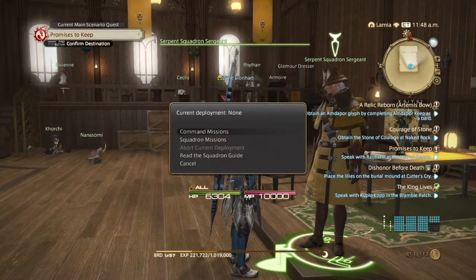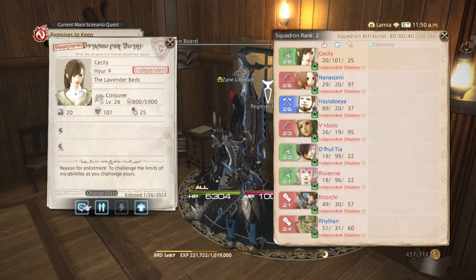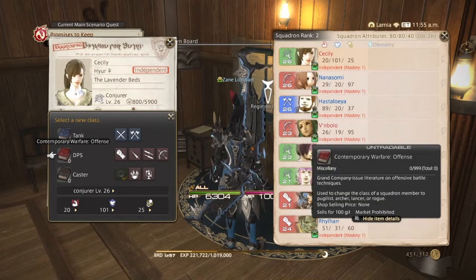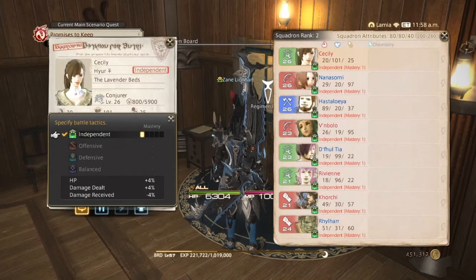At the Regiment Board under 'View Squadron Roster,' select a member to see their chemistry. This is also where you use Manuals to change a squadron member's class — they'll drop one level when you do. These books are purchased from the Quartermaster after ranking up. 'Display Orders' are randomly unlocked through RNG: Independent, Offensive, Defensive, and Balanced stances for Command Missions. You start with Independent and can unlock a Mastery upgrade to increase buffs and reduce damage taken.